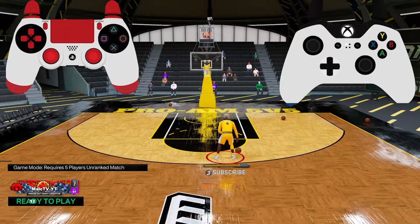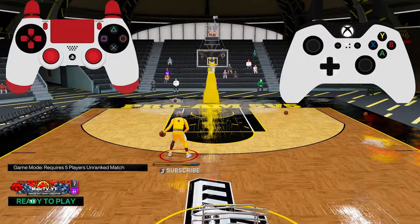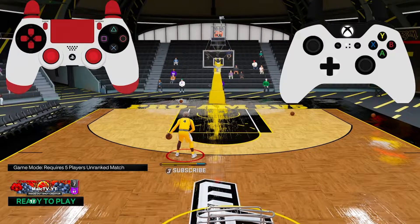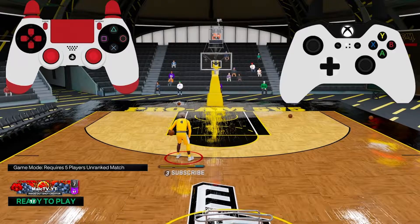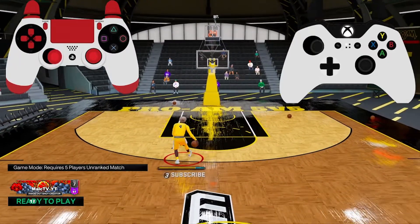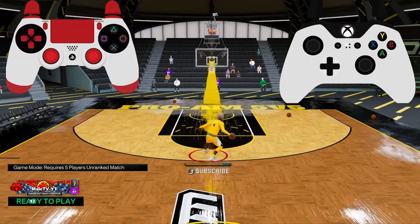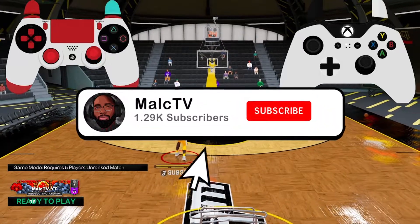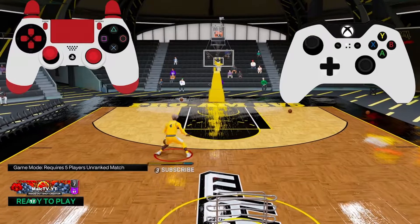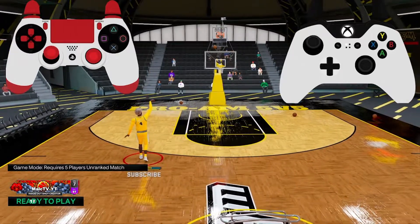The momentum dribble is not overpowered, it's not cheesy, so why would they make you lose a whole adrenaline boost off just that one move? Adrenaline boosts are the most important thing to a dribbler. If you run out, you can't speed boost — look at my player, I can't do anything. It doesn't make sense because this move is not overpowered. It's like they want to nerf dribbling one patch at a time and get rid of dribblers in this game.